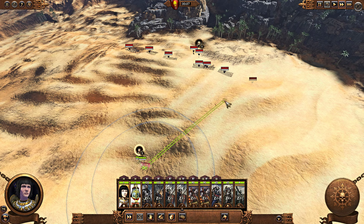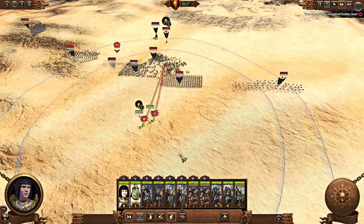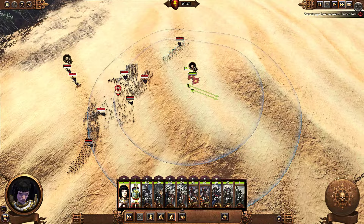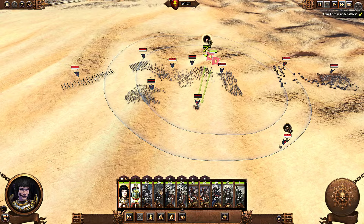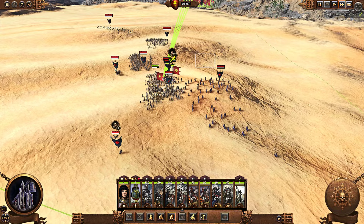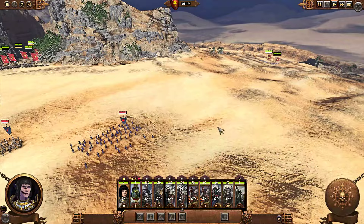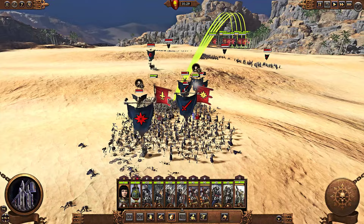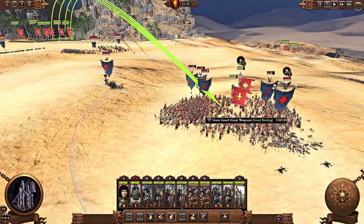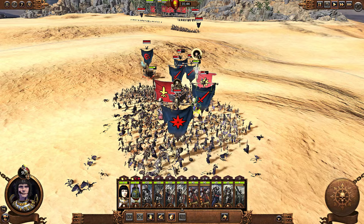We want to take our lord and our hero and get a nice solid blob of units that we will then charge into. What we really want to do here is get as many enemy units to clump up on my lord as possible. Now, here's the important thing about this: your lords and your heroes are the ones that can take the most amount of damage, far above anything else in your army. I've clumped all of these guys together.